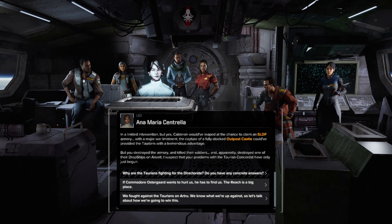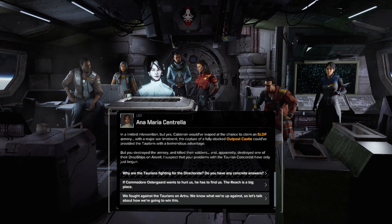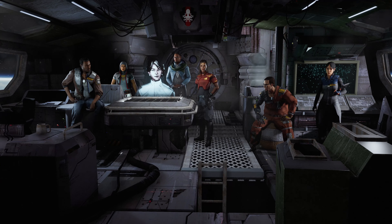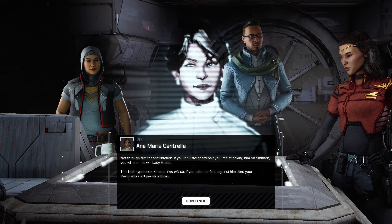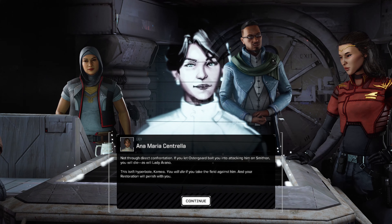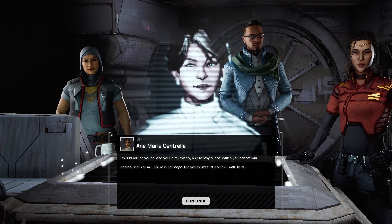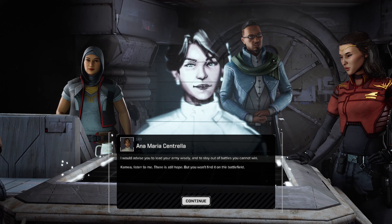We can basically play hide and seek — if he wants to hurt us he has to find us. Or: we fought them on Archer, we know what we're up against, so let's talk about how we're going to win. We stay focused on what we can control — not through direct confrontation. If you let Ostergaard bait you into attacking him on Smithen, you will die — as will Lady Arano. This isn't hyperbole, Kamea. You will die if you take the field against him and your Restoration will perish with you. 'What would you counsel me to do then — nothing? Would you have me sit on my hands while a Taurian butcher murders the people I've sworn to protect?'